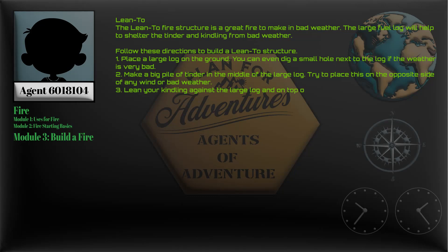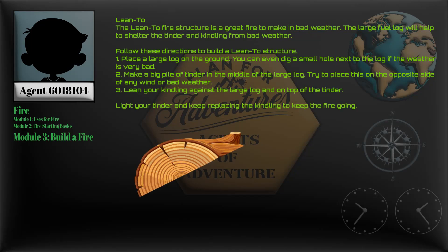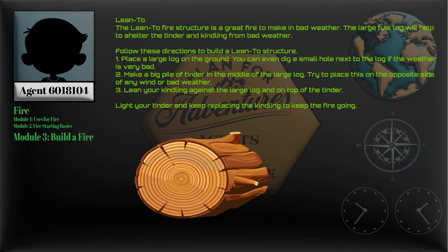Place a large log on the ground. You can even dig a small hole next to the log if the weather is very bad. Make a big pile of tinder in the middle of the large log, trying to place this on the opposite side of any wind or bad weather. Lean your kindling against the large log and on top of the tinder. Light your tinder and keep replacing the kindling to keep the fire going.